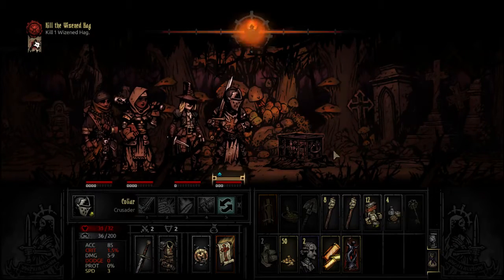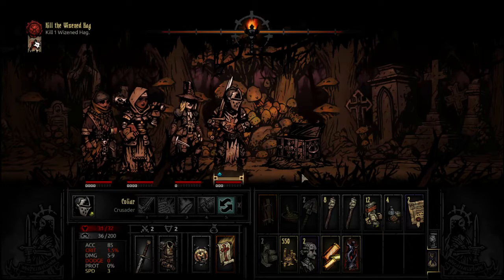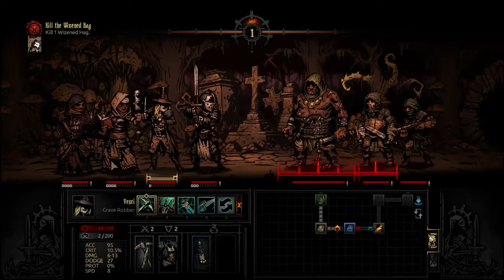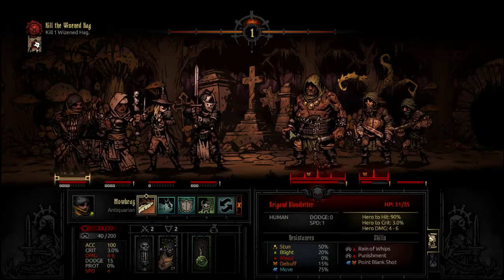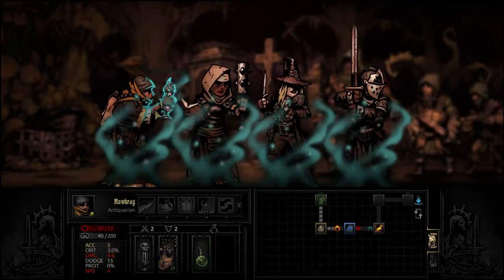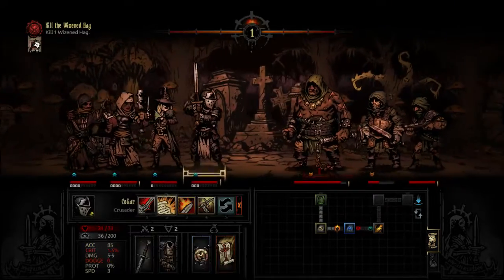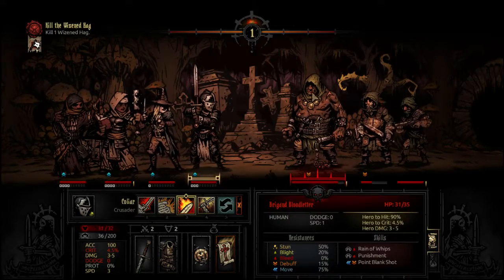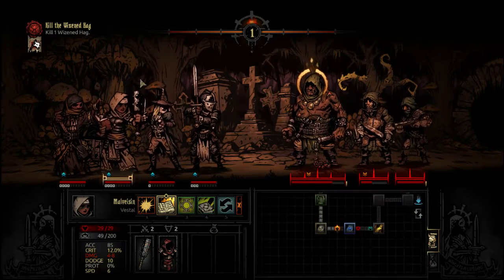The other thing that can happen is that your enemies can crit, and when they crit your guys can suffer debuffs or increased stress. You have to sort of balance different things around it. The light mechanic plays into it as well.